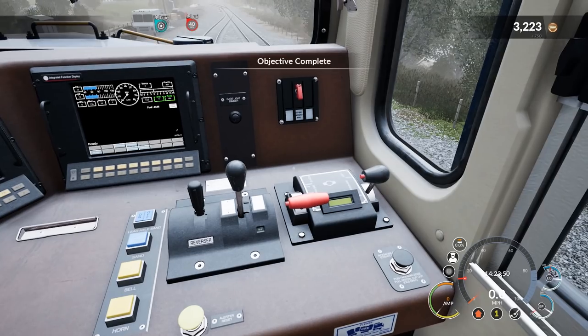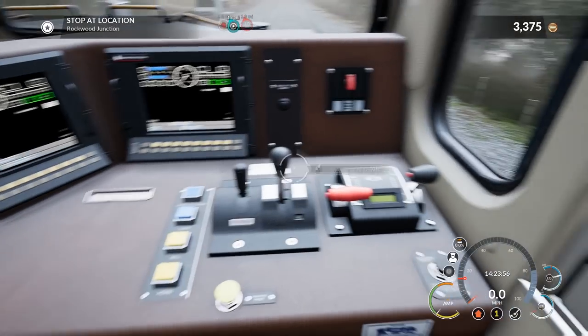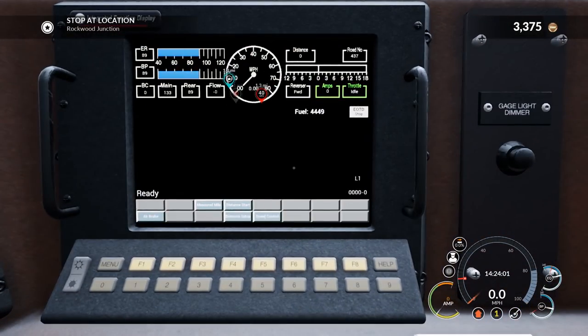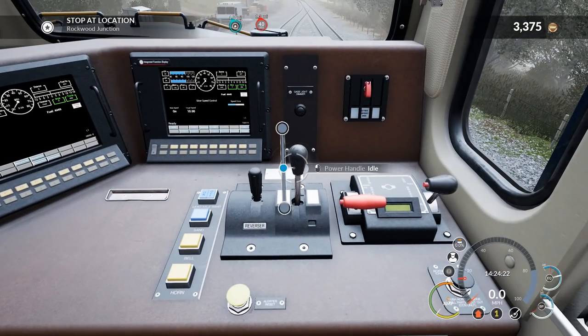That's how long it takes in real life, but I think they just let you do it pretty much immediately because nobody wants to wait. Reverser in forward. We'll proceed at about 10, I think — let's set speed because I don't think we have to go that far, only a mile. Let's just go ahead and set speed because it's good practice. Speed controls this button. Slow speed control set to 10 on — it's basically a cruise control, like a limiter or governor for the train.